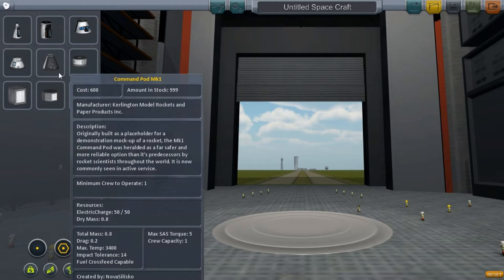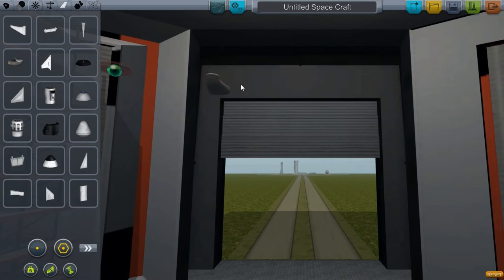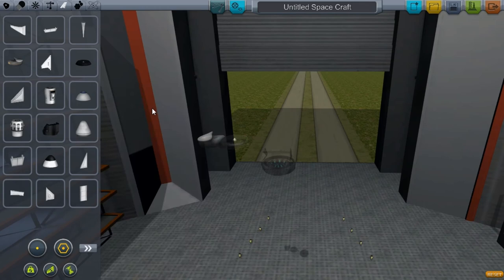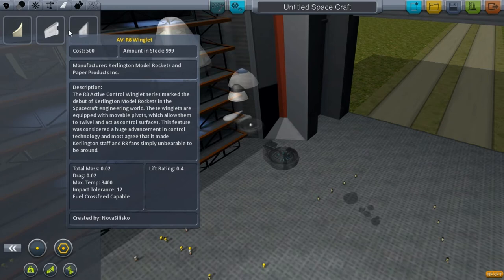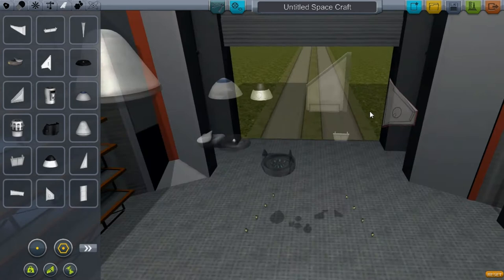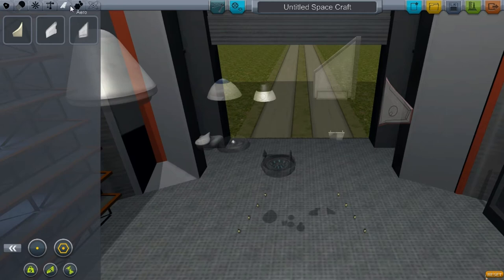Now let's go to Aero. Here we have canards, tail connectors, and now intakes. There's an engine nacelle and radio body — these are the standard intakes you'll be dealing with. You have aerodynamic nose cones, all your wing pieces, canards, and winglets. Also, you don't need to use both pieces together anymore — you can just use this piece because it has its own little flap in the back. That's the delta deluxe winglet.